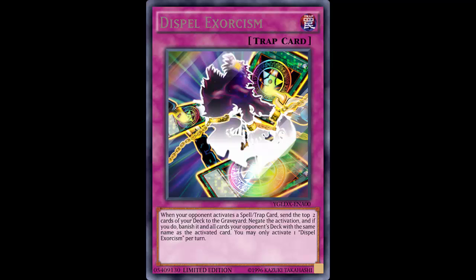You are negating that Call of the Haunted, negating that Cosmo Town, negating that Prime, negating Pantheism - and not only that, just by sending the top two cards of your deck to the graveyard, Lightsworns love that. Infernoids would probably run it too. Not only are you negating it, but if you do, you banish it. Negate that Pantheism - it's banished. Negate that Prime - it's banished. Negate that Cosmo Town - it's banished.